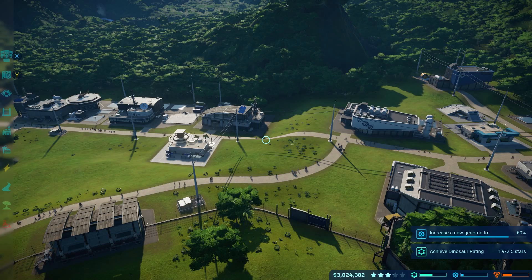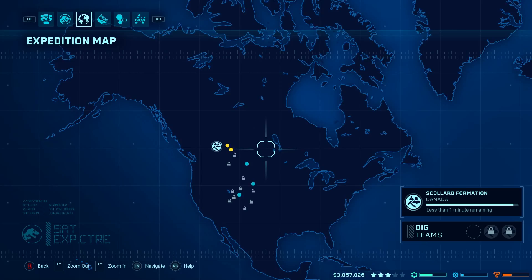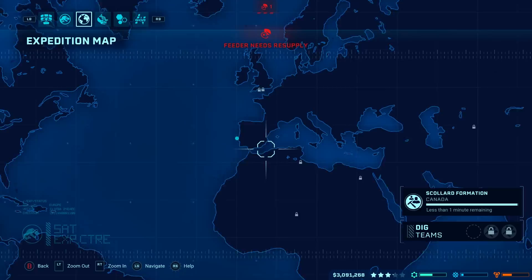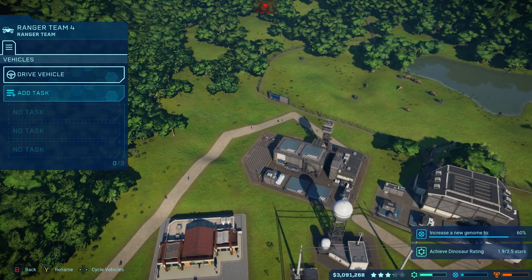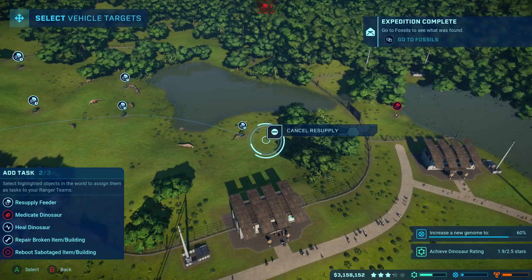It was — it is what it is. We've learned. And as soon as this team comes back — feeders need resupply. Let's go Ranger Team, add task — bam, responding to resupply request — bam, bam. Ranger Team, add task — bam, feeder resupply request received — bam.